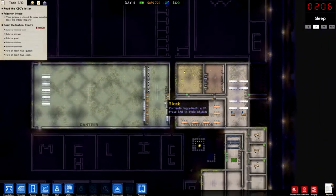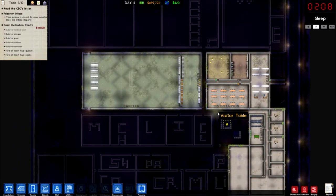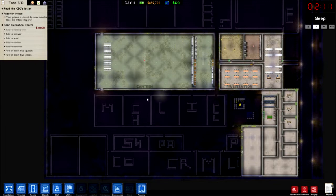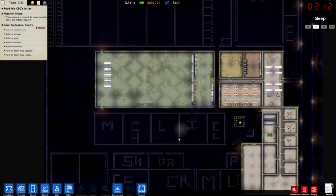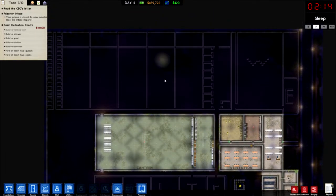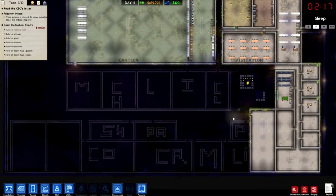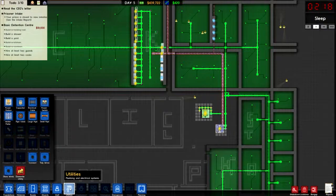Hey guys, that's file here and welcome back to more Prison Architect Alpha 36. Last time we were here we got all this done, so next time we're going to continue and try to get the majority of this prison done. Maybe not this episode, but the next episode we'll be able to get this block done and get all our prisoners in.